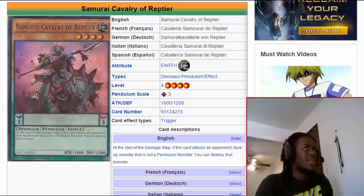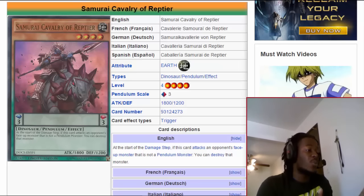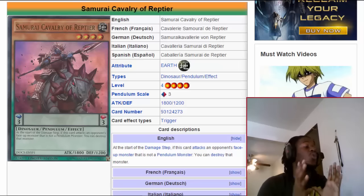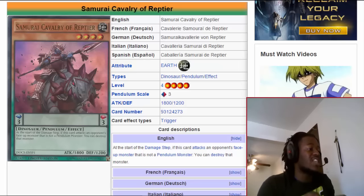Samurai Cavalry of Reptier is just great at what it does and its effect is very simple — if it battles a non-Pendulum monster, it's destroyed at the start of the damage step, no damage calculation. It doesn't matter if Samurai Cavalry of Reptier is weaker or stronger. Keep in mind you do have to watch out for monsters that can't be destroyed by card effects, because if it doesn't destroy the monster you continue on with damage.